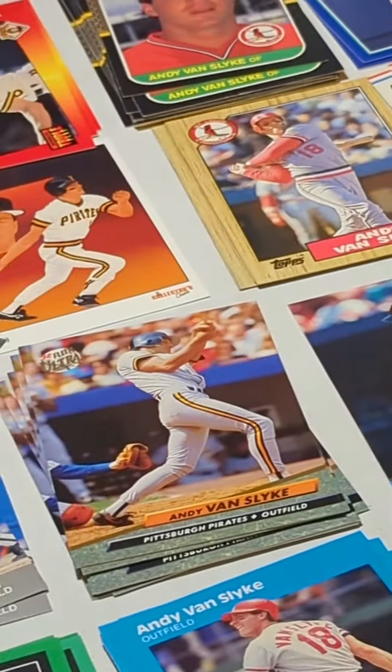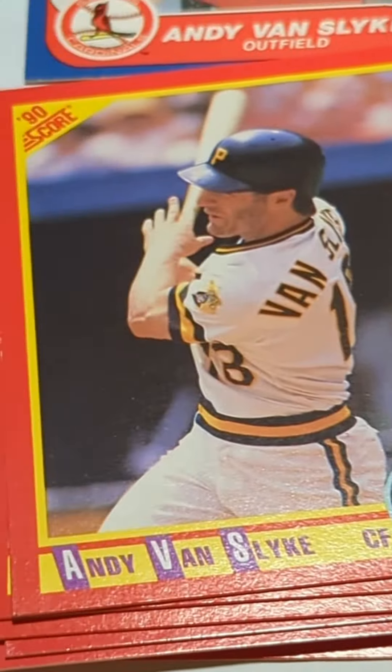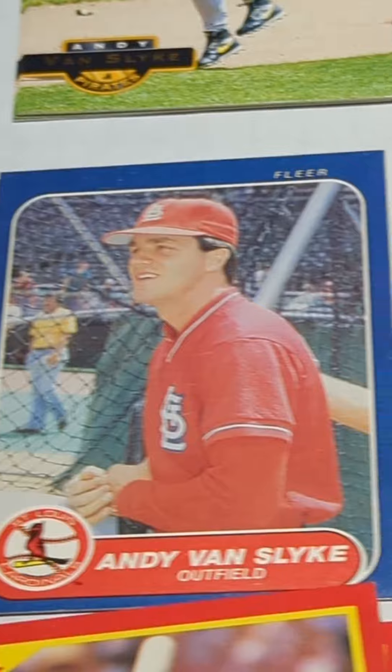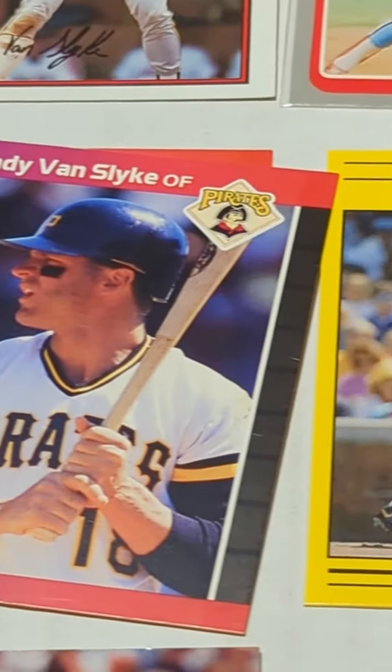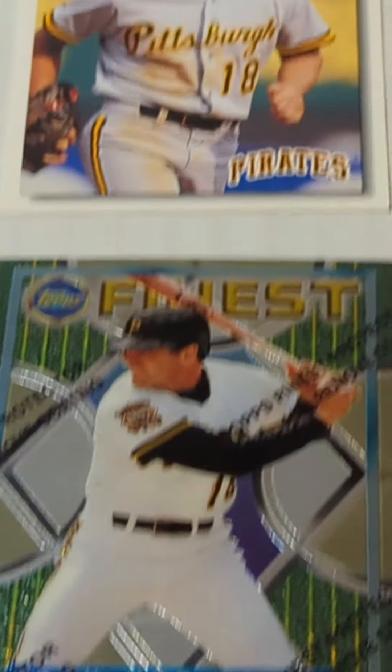Cool looking bunch of cards there. And then you got the 86 Topps, the Triple Play, Stadium, 90 Score — looks like a whole bunch of those — 86 Fleer, 89 Donruss, 91 Fleer, 85 Donruss. Love that card.